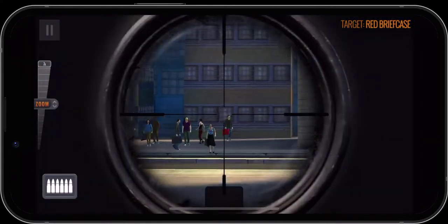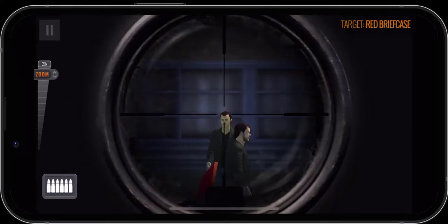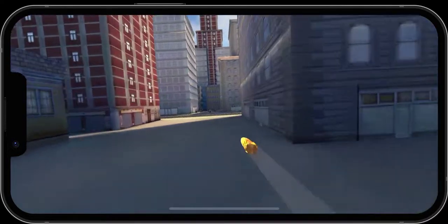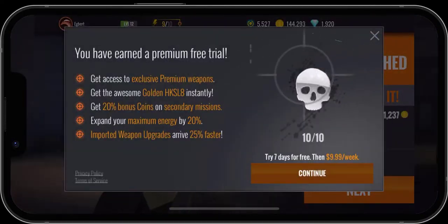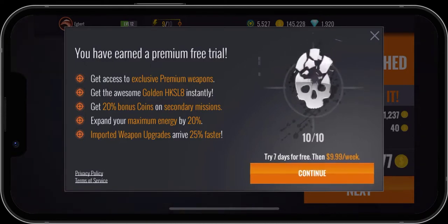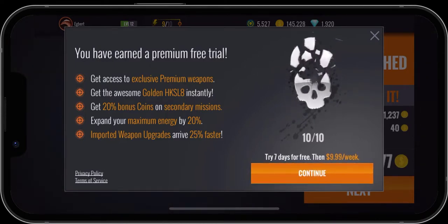We go on in here — red briefcase right there. He's actually just walking, and we got a headshot. Now it's asking us if we want to do a premium trial. We're just going to X out because I don't want a premium trial.